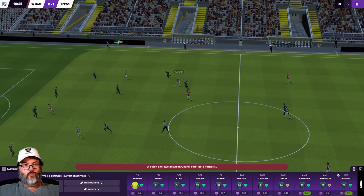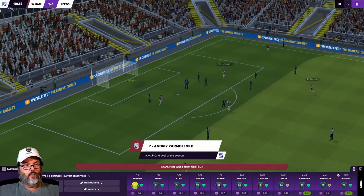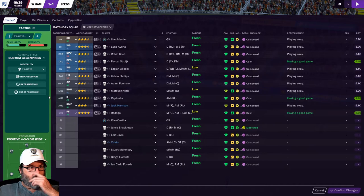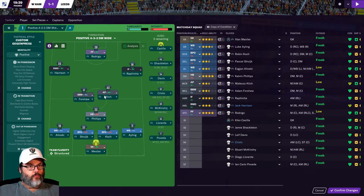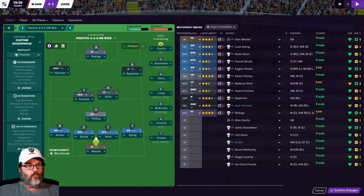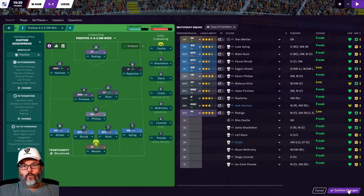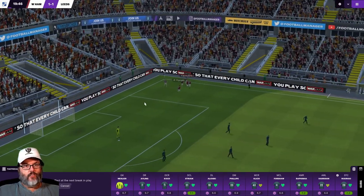Forshaw is really not looking fluid in the central mid. Yarmolenko with his second goal of the season. I want to look at the tactic and swap those two guys. I noticed they don't have the circles on here — we don't see the grids. Is that something I have to turn on? It doesn't have the little green circle on it. Interesting. So they get the equalizer — that is not good.